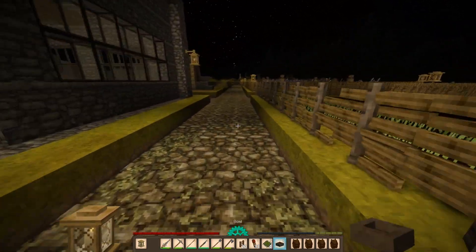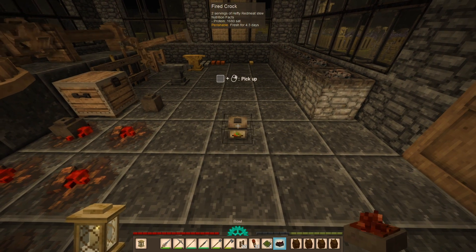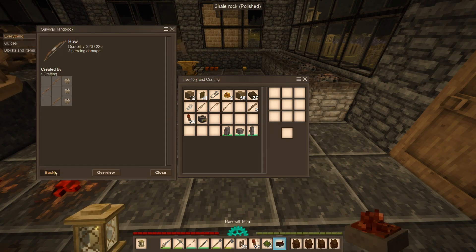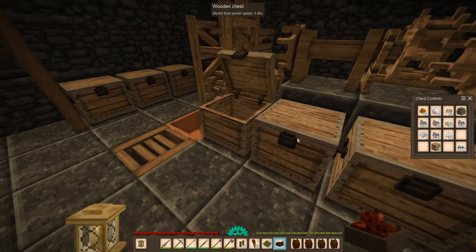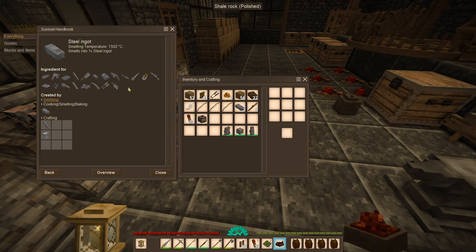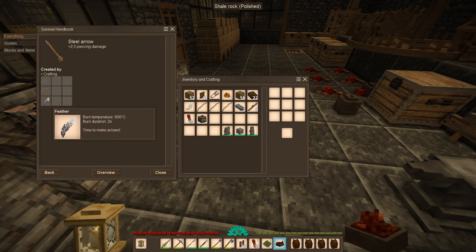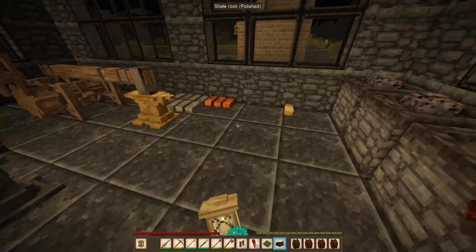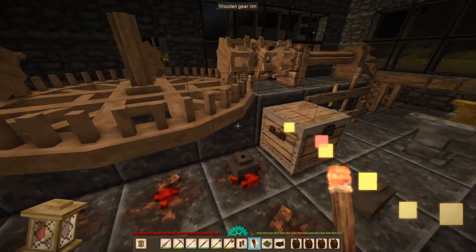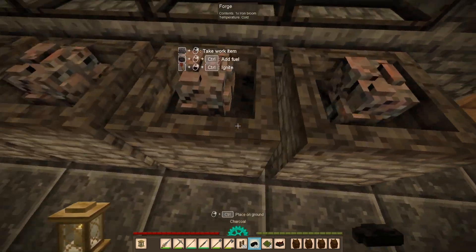Let's also eat. Now where are these ingots? We still have ten steel ingots. We can make steel arrowheads — we can make steel arrows, but we do need feathers. Let's heat this up. We need fuel. At this point I'm just trying to find stuff to do because I've already done everything.